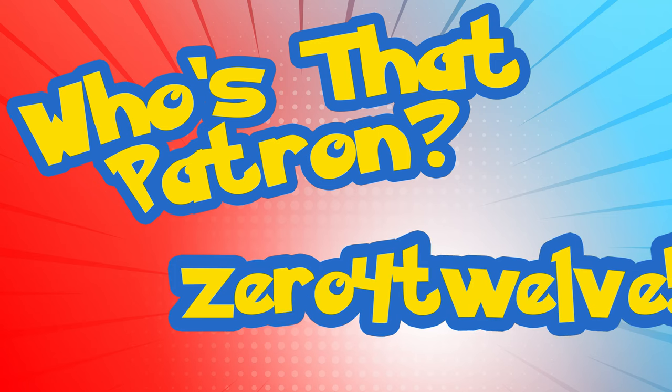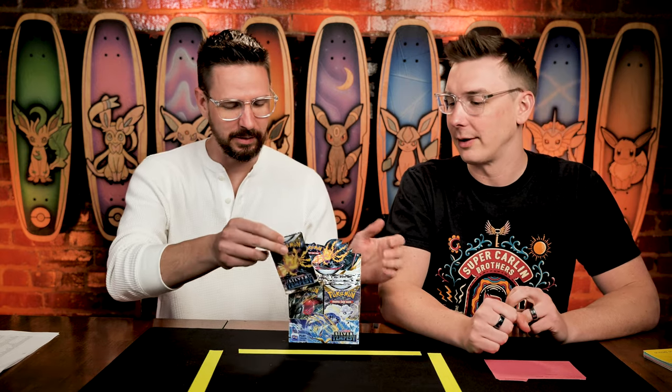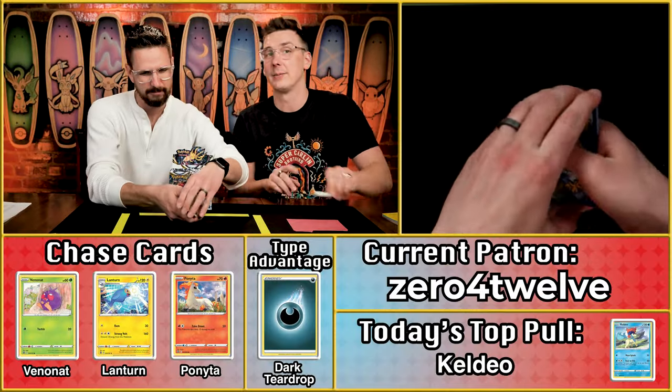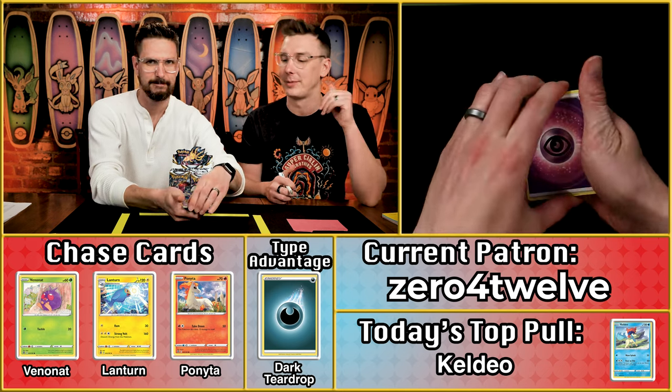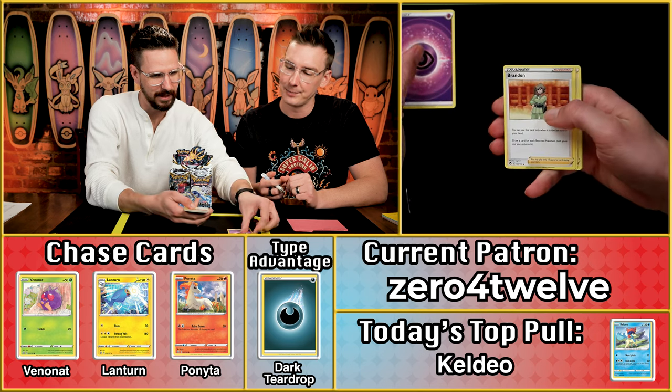Next up is Zero for 12, coming into the season with five points — already ahead of Chase. Big Steve on the season is currently sitting at a grand total of eight points. So to get to that Big Steve winning spot you need nine. Zero for 12 is in a position to do that because we've opened the final Big Steve pack of the season. And there it is, the eyeball energy again — mocking us as ever.